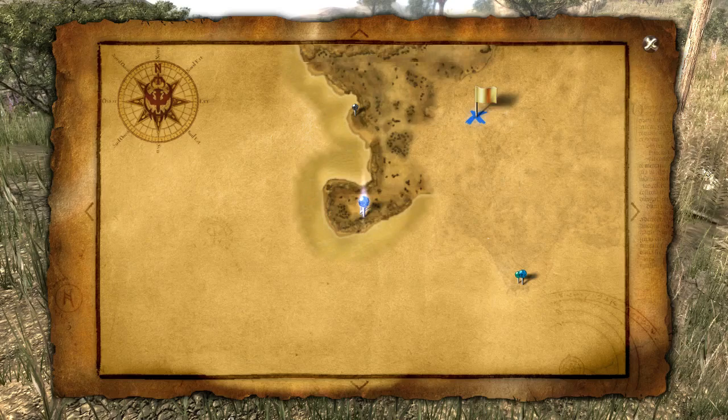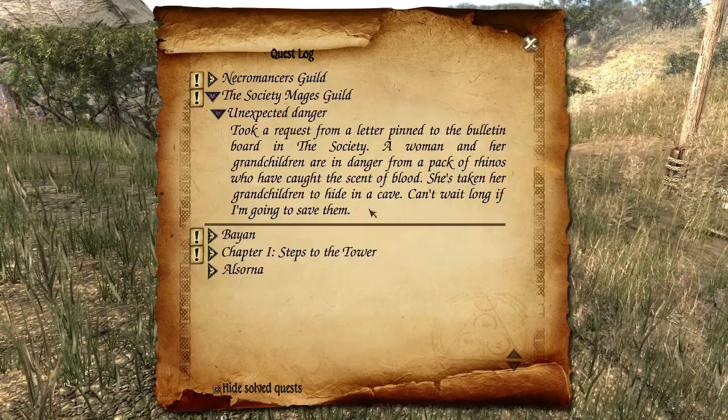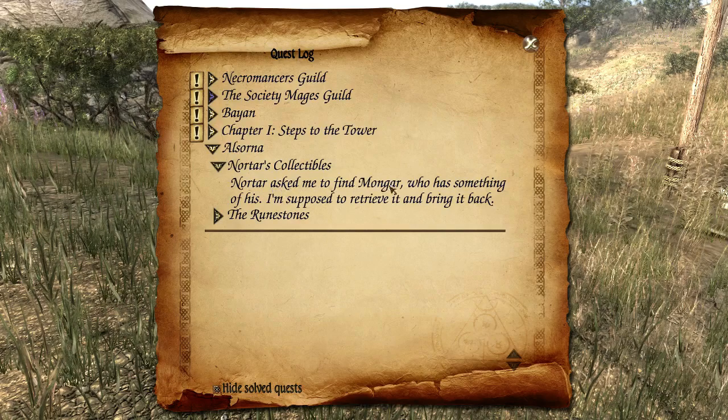Hello and welcome to episode 14 of my Two Worlds 2 tutorial let's play series. This episode is going to be on seeing if I can do the quest Nortar's Collectibles. I'm currently here - there are loads of Valm camps so I may come back to this spot in future, but for now Nortar's Collectibles is just around the corner. If you right-click on the quest it makes it active and will show you the pointers - that's how you make it active.